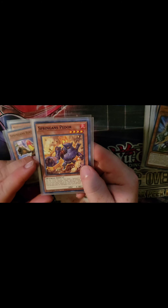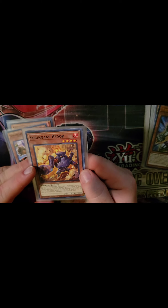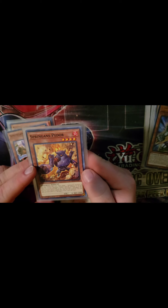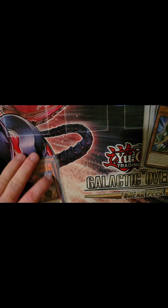Then we have Springens Pedor. You tribute this card, then target one Springens monster in your graveyard except this one and special summon it. If this card is in your hand, field, or graveyard, like all the others, you can target a Springens XYZ monster you control and attach this card as material. Once per turn. So he helps bring your monsters back from the graveyard.